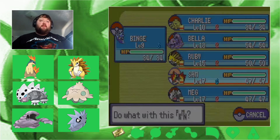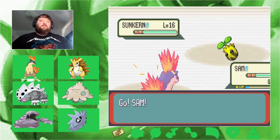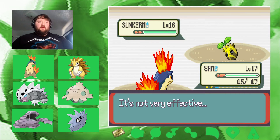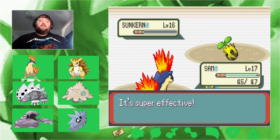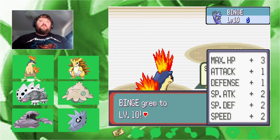We're dealing with a Suncurrent first — Sam can take care of that pretty easily. Binge gets out of there, Sam is up. Mega Dream isn't going to hurt at all. Ember — super effective! Binge up to level 10, very nice.